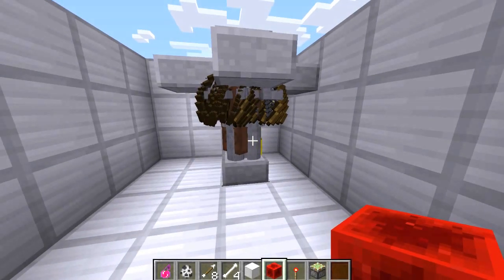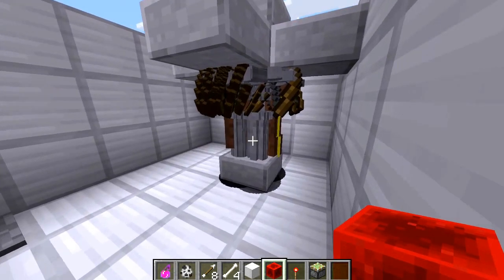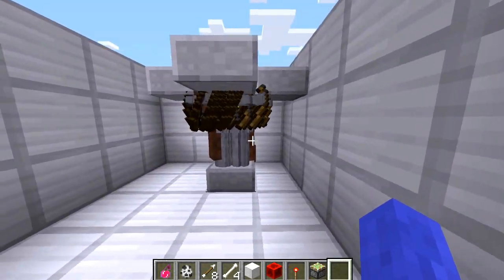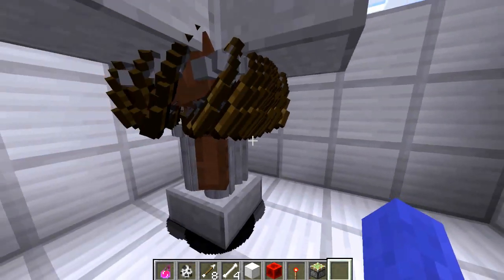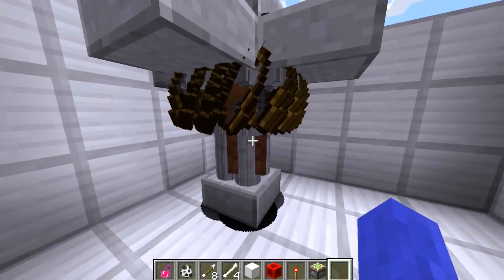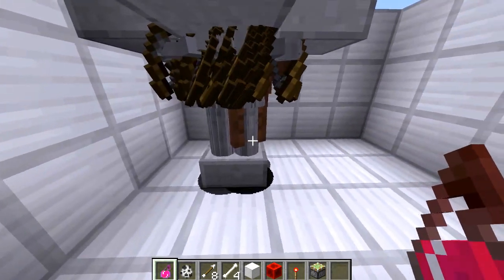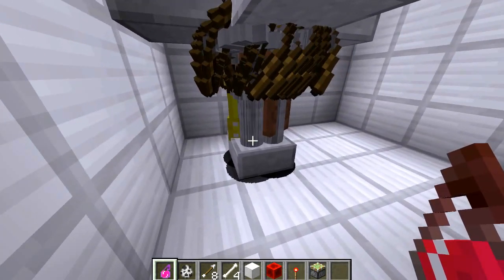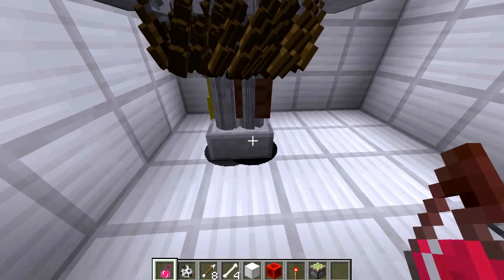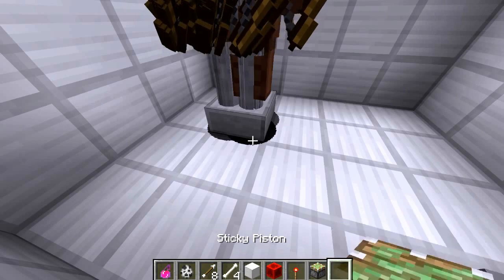Hello guys, I'm Squareplane and today I have a video reaction to UltimateRedstoner about his XP farming design. He showed a design where you can kill mobs by throwing a potion at them and you'll only get the XP — the items get sucked up and put into your storage system.